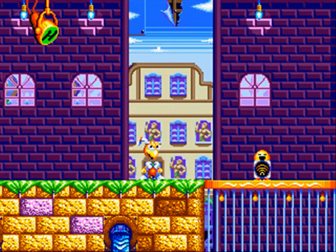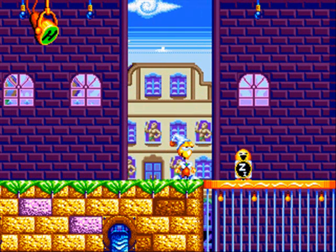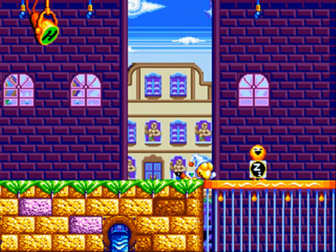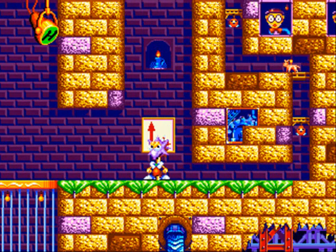I got two secret bonus points for assaulting those animals — rock on. Now Headdy can restore his life by taking a nap. I'll use my spike head now to traverse this corridor.